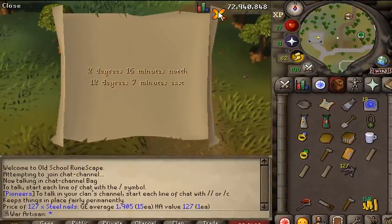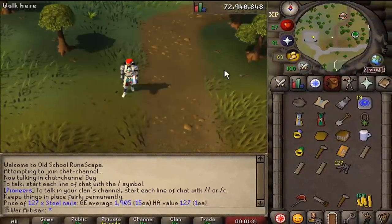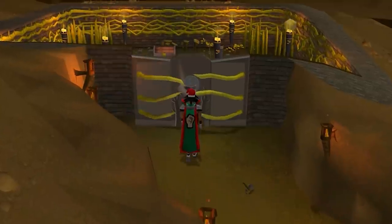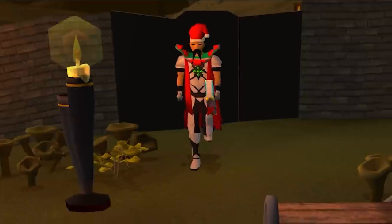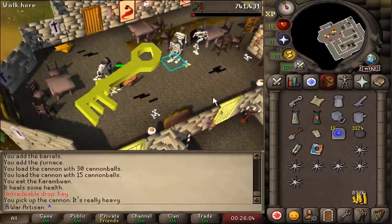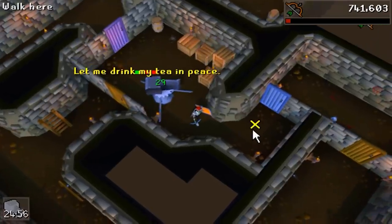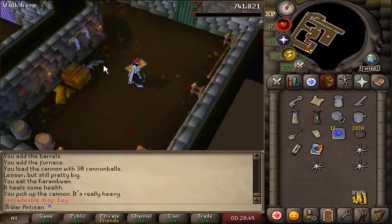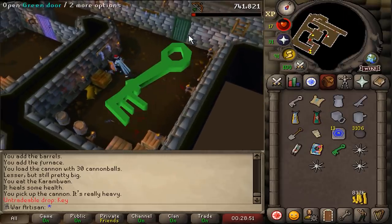This clue step requires me to complete Dragon Slayer 1, or at least most of it. First key, second key, third key, fourth key. Hello, Melzar — three hits and he's gone. Fifth key acquired. Brilliant. Sixth and final key acquired. Lesser demon down.